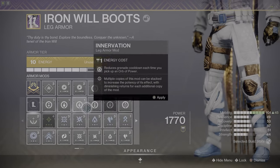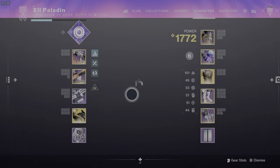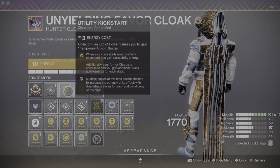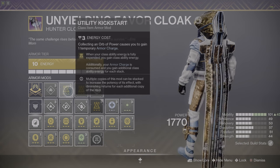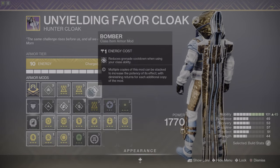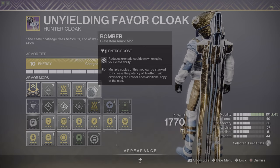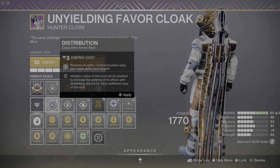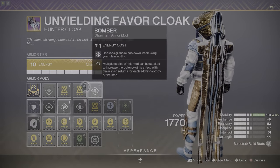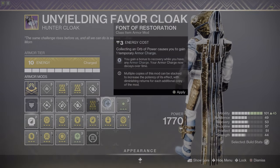Gradually reloads your void weapons when they're stowed over time. And then why don't we go with absolution? Every time you pick up an orb, all of your abilities are then decreased in cooldown. Utility kickstart is kind of cool too — when you drain your class ability, you gain the class ability back at about a 10% ratio. So if I had the armor to put this on three times, I would, because you'd get between 20 to 30% of your class ability back as soon as you did one dodge. You could also run distribution — any ability cooldowns when using your class ability near targets is reduced. Just go through these and read them. It's pretty obvious which ones are designed for PVE and which ones are designed for PVP.